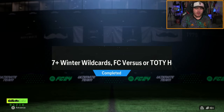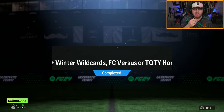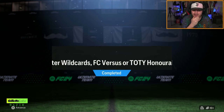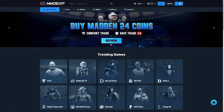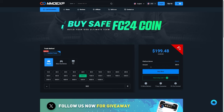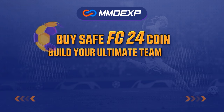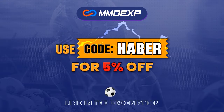EA dropped a brand new 87-plus Winter Wildcard FC versus or Team of the Year Honorable Mentions player pick. Let's open up a bunch of these and see what we get. If you guys are looking for cheap, fast, and reliable Ultimate Team coins, check out mmoexp.com - link in the description, save five percent using code Haver.